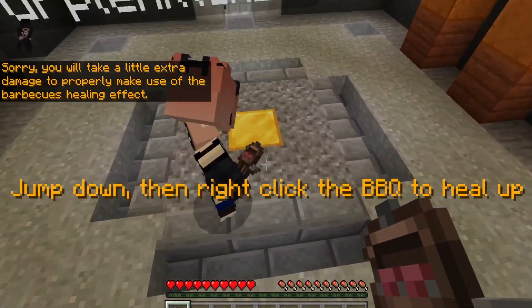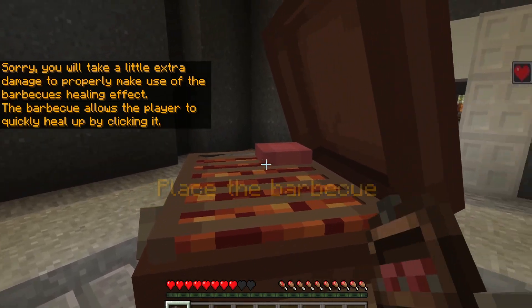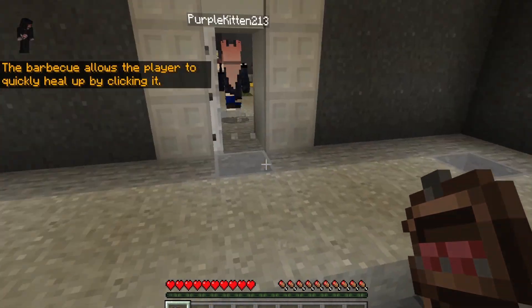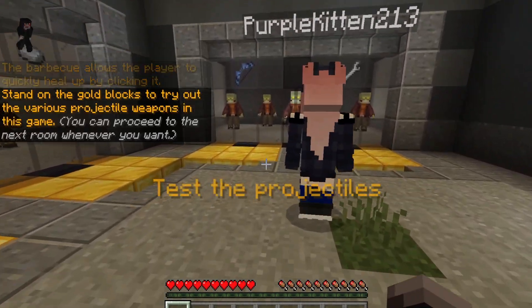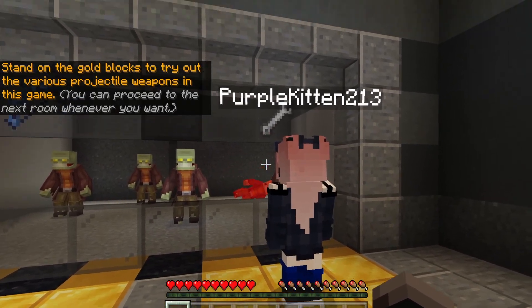Jump down and right-click on the barbecue. This is how you heal — barbecues heal you up. You just place a barbecue, right-click it, and boom, you're healed.